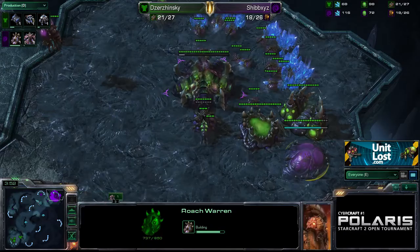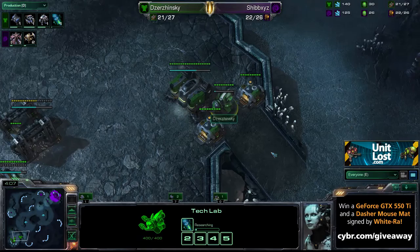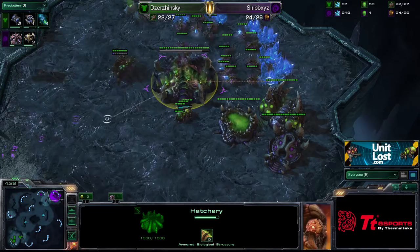Shibs has got the Roach Warren coming down. Maybe Shibs is going to try the same thing he tried the previous game — where he sent down three Roaches. He's taking his natural as well, tried to put a bit of early pressure on, maybe even try and break the wall in. Although, he's starting to produce Marauders for Dzynski, and he's going for Stimpak first, not the Concussive Shell.